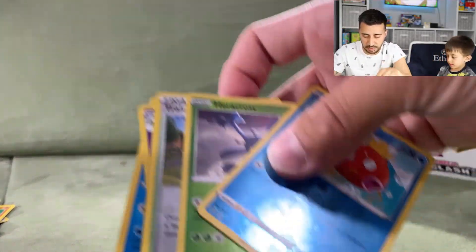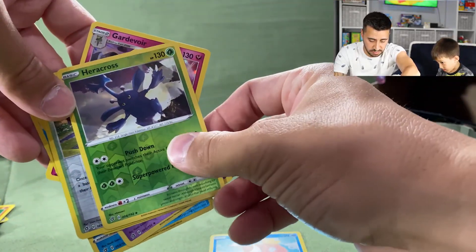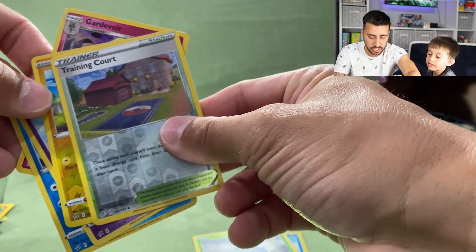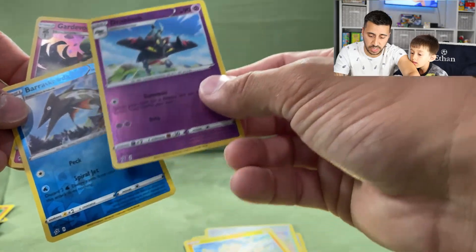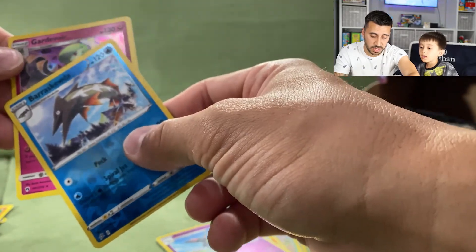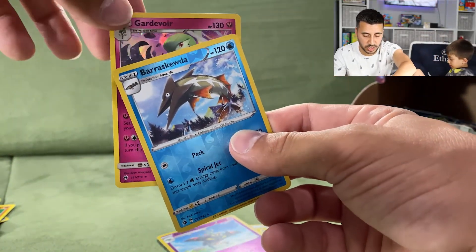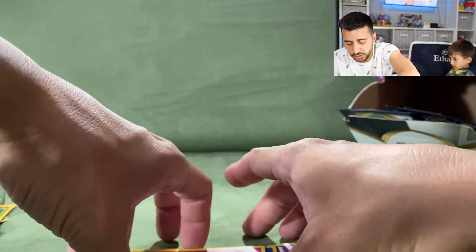Recap of reverse holographics pulled so far: Magikarp, Heracross, Training Court, Heliolisk, Dracaloke, Barraskewda, and a Golbat. That's what we've collected in the first half of these 30 packs.